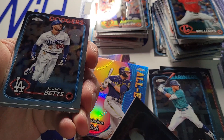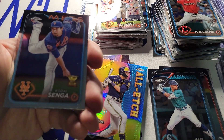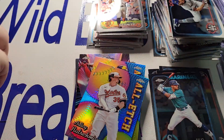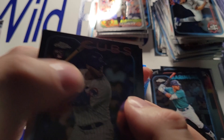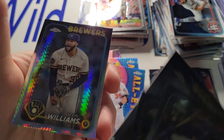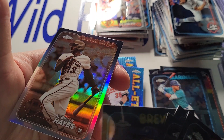Tyler Glasnow. Mookie Betts — who could still make a break for that MVP. Cody Senga. And Adley Rushman All-Itch. Mario Casas. Devin Williams, and another Devin Williams behind him — this time a prism. And Bryan Hayes.